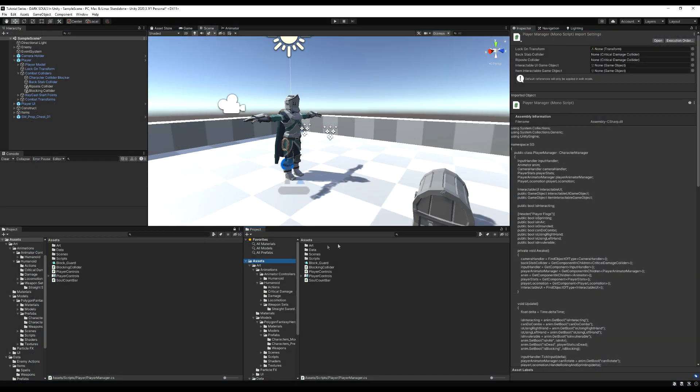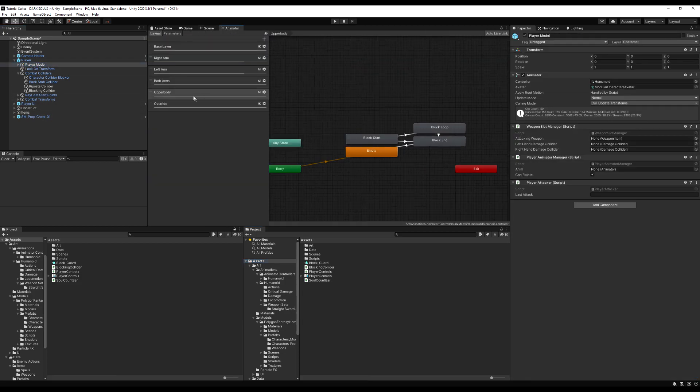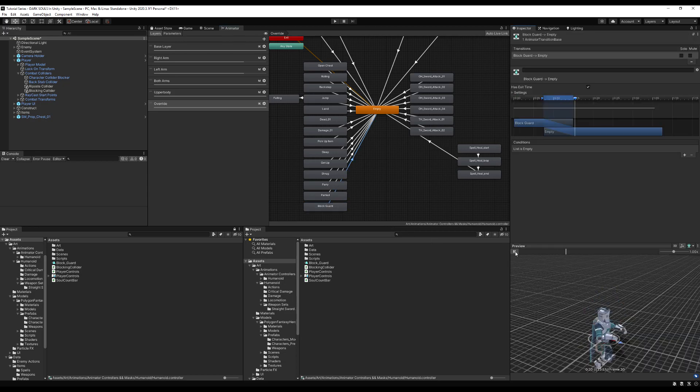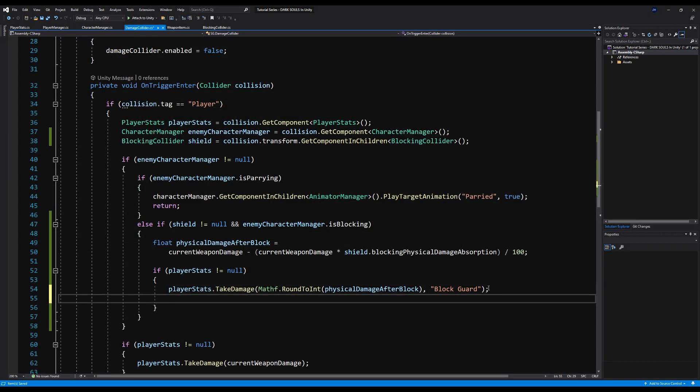Now let's go over to the animator and drop in a new animation called block guard. This is the animation played when you're blocking an attack. Check foot IK here and transition it back to the empty state. I have this on the override state because it is a full-bodied animation — you want to put your feet down and really dig in, and there's no movement when this animation plays.